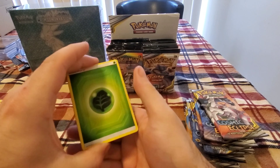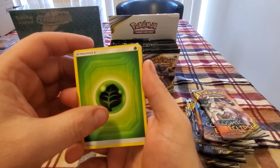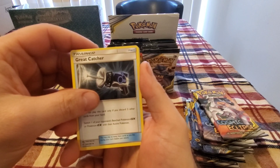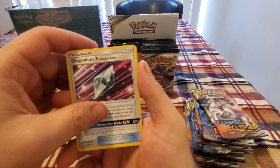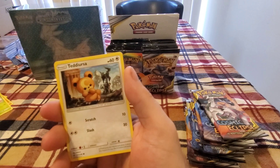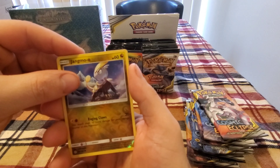The top card in this set is around $39-40. We got Leaf Energy, Vibrava, Great Catcher, Dragonium Z Dragon Claw, Nosepass, Snorunt, Rockruff, Deerling, Teddiursa with a reverse hollow Jangmo-o.